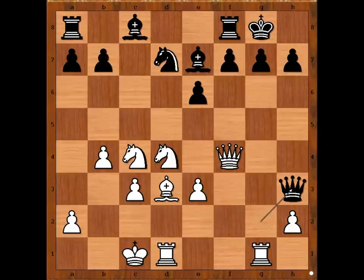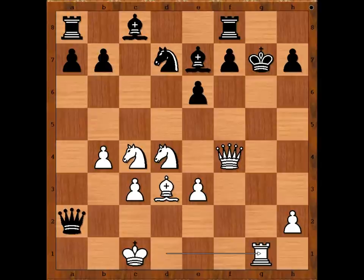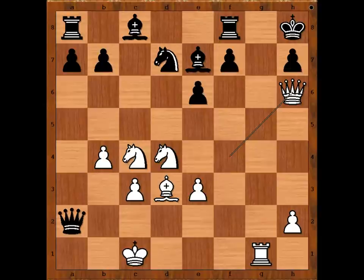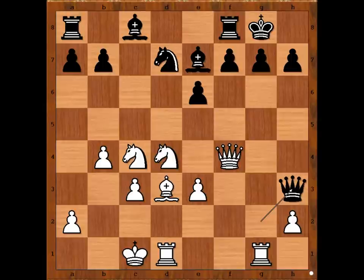Queen to h3. What happens if queen takes pawn on a2? If queen takes pawn on a2, rook takes pawn on g7 check, king takes rook, rook to g1 check, king to h8, and now queen to h6, threatening queen to g7 checkmate or queen takes pawn on h7 checkmate. One line goes like this: queen to a1 check, king to d2, queen takes rook, queen takes pawn on h7 checkmate. Carlsen played queen to h3.